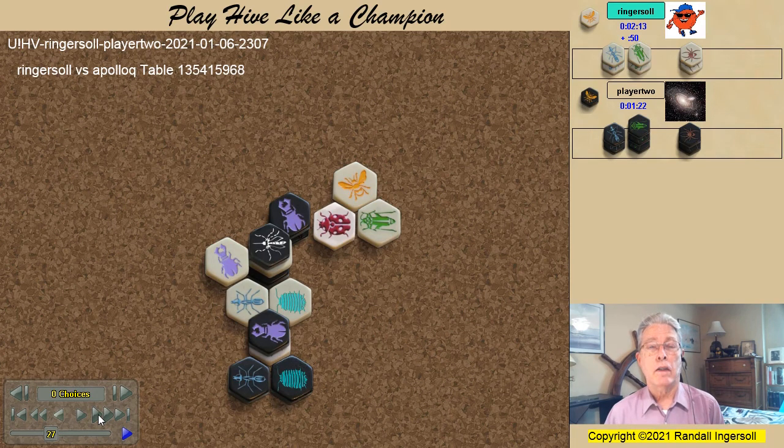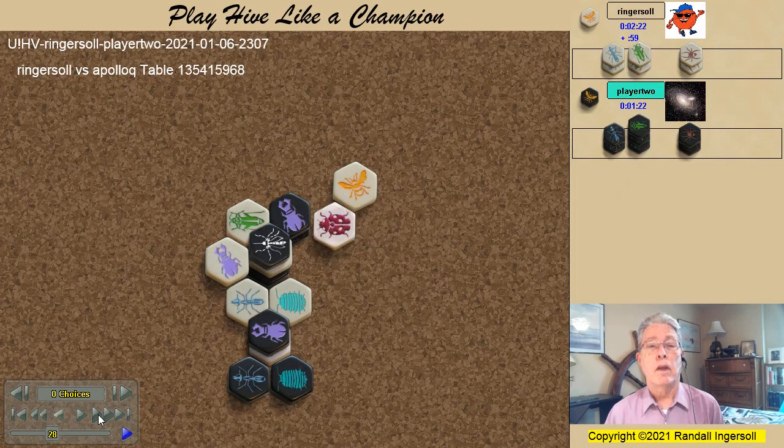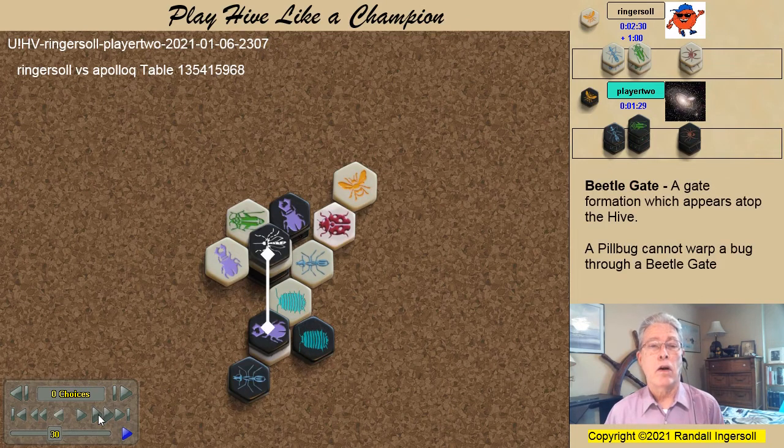The black pill bug spawns. Now if the black pill bug advances, it's not truly a proximity pill bug by the absolute definition, but it is close enough that it can warp my pill bug away. I attack with a grasshopper and it seems like I might have a devastating attack going — five of the six kill spots already filled. But when the black pill bug moves forward, it's threatening to warp my pill bug away. I swing the ant around to a different kill space, and it might seem at first glance that my white pill bug is threatening to win by warping the pill bug in to take the kill shot. However, there is a beetle gate at the second level here, and my white pill bug cannot warp the black pill bug into the final kill spot.